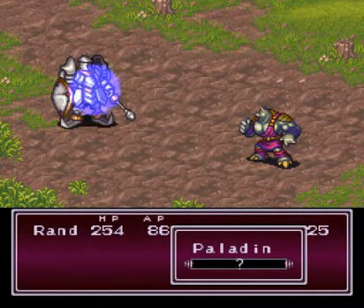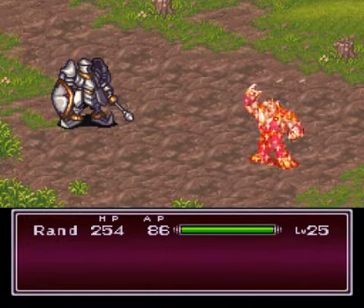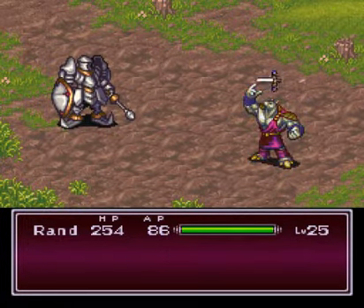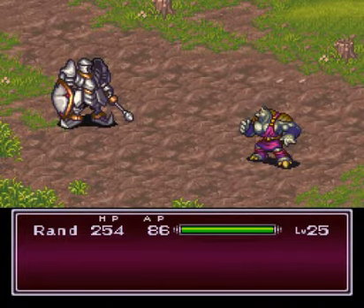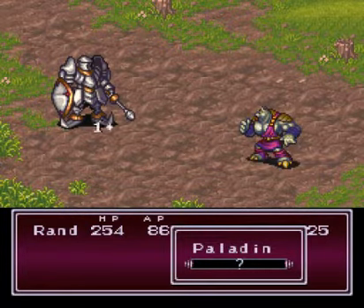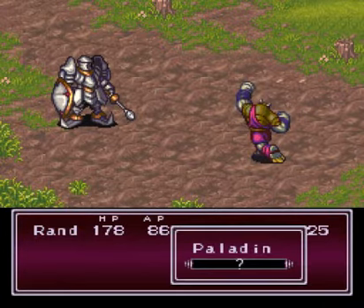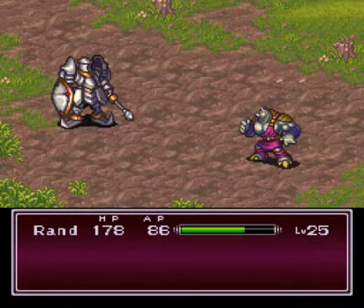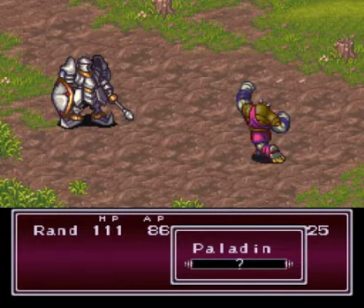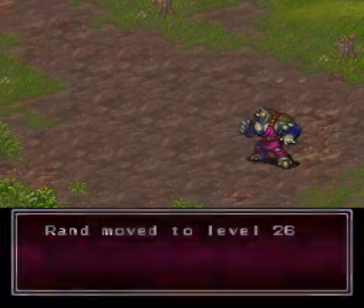We'll use that super secret armor to give him a nice boost. No amount of shielding is going to protect you from this beating, sir. Now the two of them just wail on each other. I believe the Paladin is able to cast Cure 3 on himself; thankfully he doesn't in this fight, so the fight is over pretty quick. Good job buddy — he took care of that all by himself.